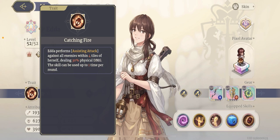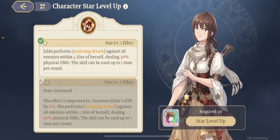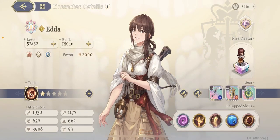This assisting attack can only be used once per round — once Edda uses it she won't use it again until her turn passes. If you level it to the fifth star, she gets an extra 12% attack increase, five tiles range instead of four, 40% damage instead of 30%, and she can use it twice per round. Overall the upgrades are not that great, so this is a unit you don't need multiple copies of — she works out of the box at one star.